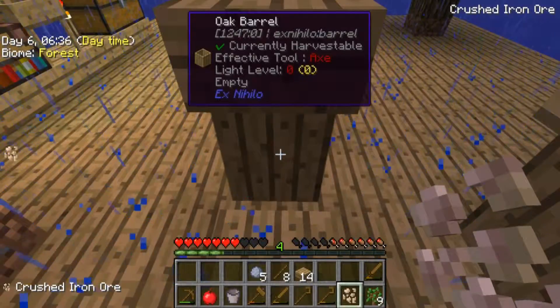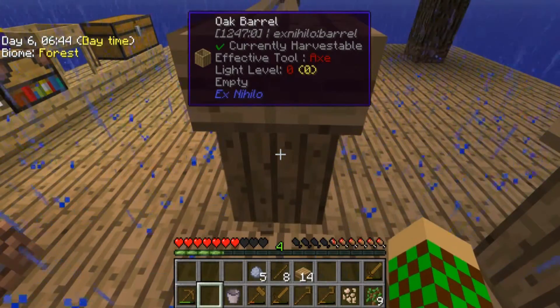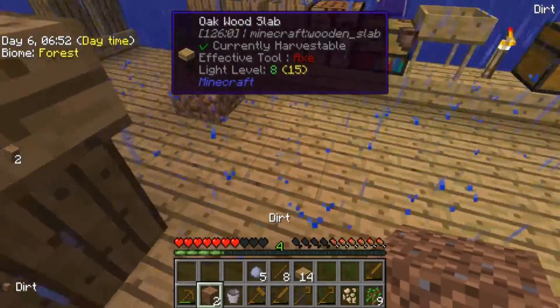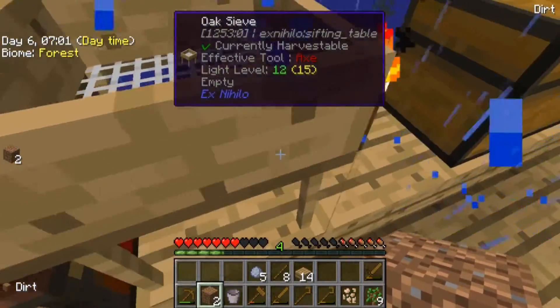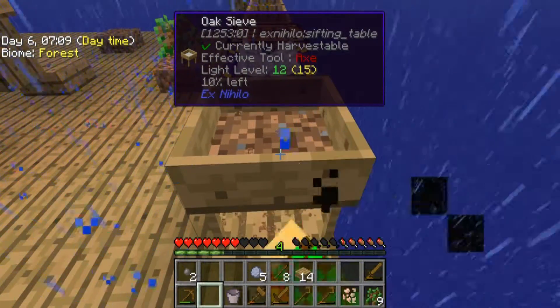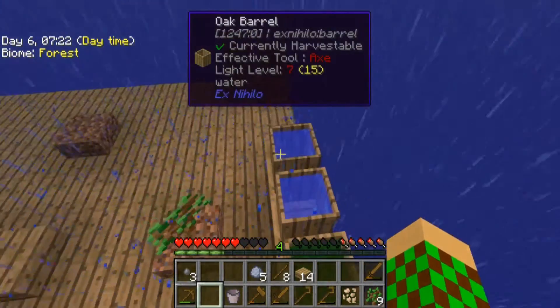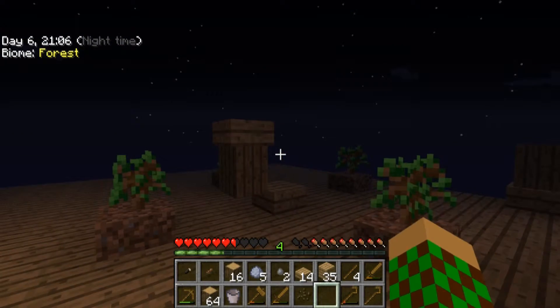We gotta do that first. And in order to make a cobblestone generator, we need to get all this stuff. So we click on it with an empty hand. Why is it not giving it to me? Oh, it's back here. Got two. So now we need to get stone. This is very, very costly. I regret getting rid of that cobblestone I did a while ago. Got one - we need to get eight. Okay, that took a really long time, maybe 10 to 15 minutes. That felt like it took a while.